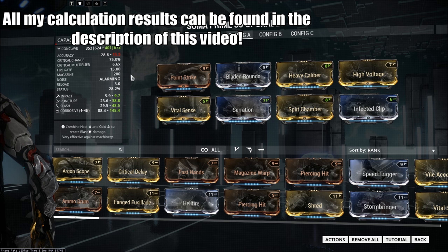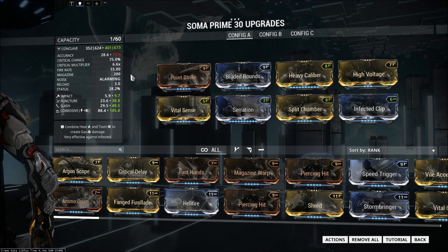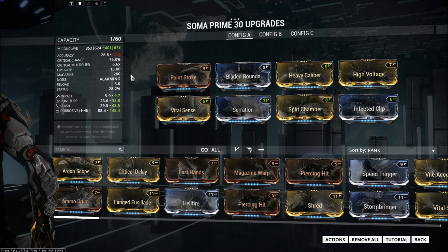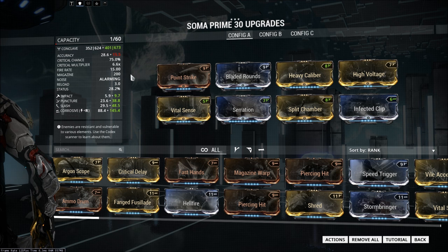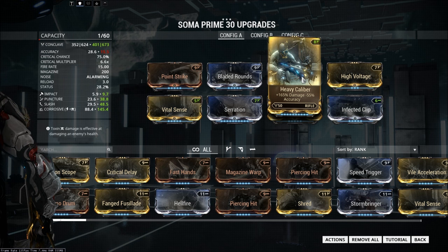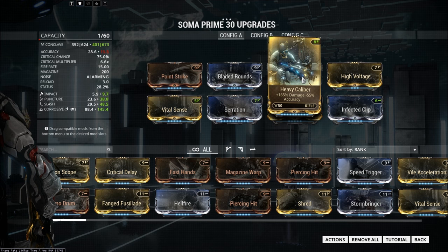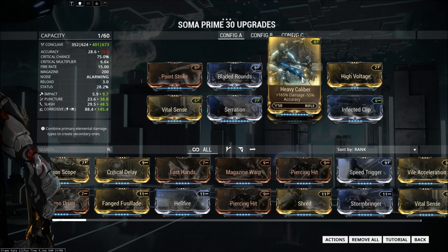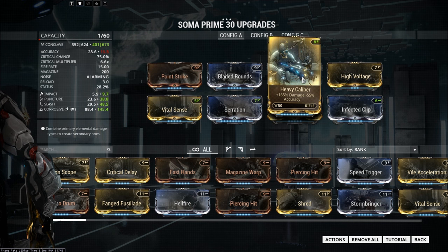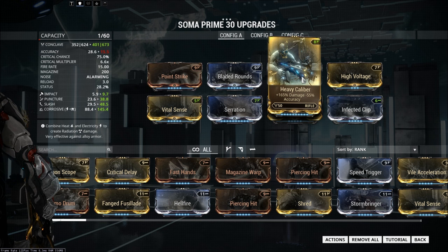If you'd like to compare all that stuff, you'll see that Heavy Caliber does have sufficiently higher damage and higher average damage per shot. But the thing that none of those calculations actually take into account is the accuracy of the weapon, which is the big thing that Heavy Caliber affects — and why Heavy Caliber is, for me, very weapon-specific. A lot of people don't really care about accuracy because it's just a huge mob crowd you have to kill. But for me personally, that's really unacceptable on the Soma Prime, where I'm valuing my headshots and how much ammo I'm using.